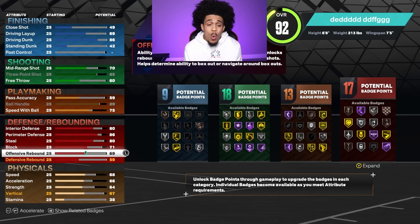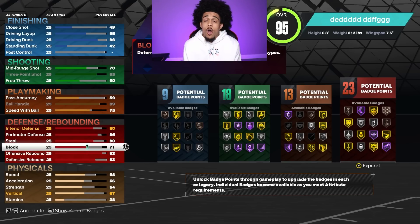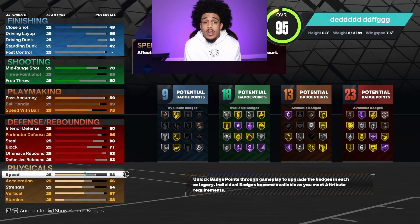I'm gonna take my offensive rebound all the way up to 93 — I want a build that can rebound as well. You're 6'8", you might as well get your rebound up. As soon as we hit 93 you're gonna see rebound chaser goes up to gold, so I'm leaving it right there. Taking offensive rebound up automatically raises defensive rebound too, so we'll leave that as is.